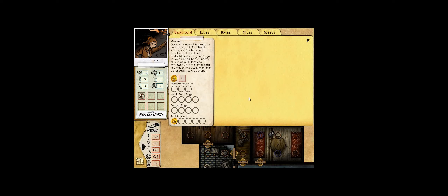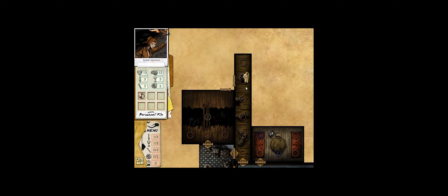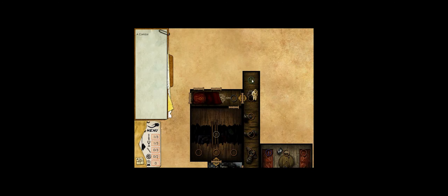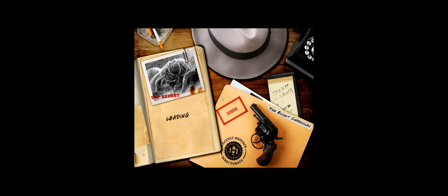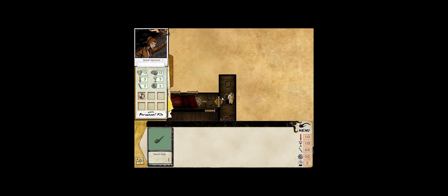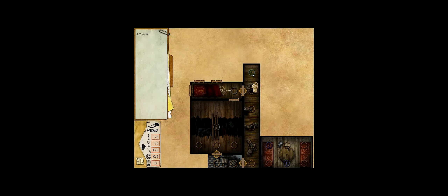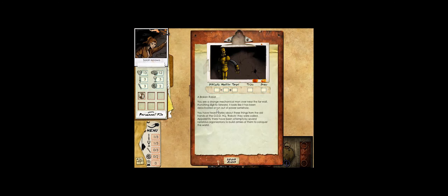That experience point will be nice - we'll work toward the Hyperborean Mage skill card next. There could be a clue token nearby but more likely a trap - clues are in rooms, not hallways, so I'm not stepping on it. I was about to check whether the robot is on this side, and it is. We see a strange mechanical man near the far wall, deactivated or out of power. Stories from the old hands at ODD HQ mention these robots - apparently several nefarious organizations have attempted to build armies of them to conquer the world. I think this robot is from something but don't recognize the pop culture reference.